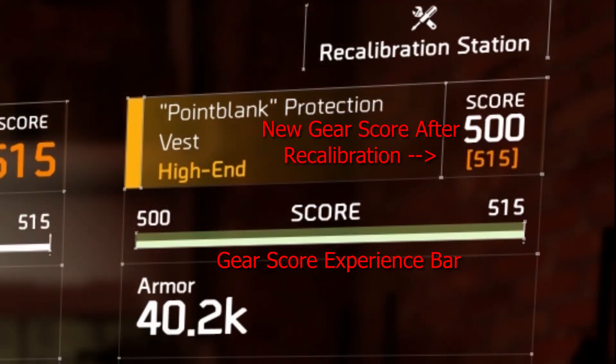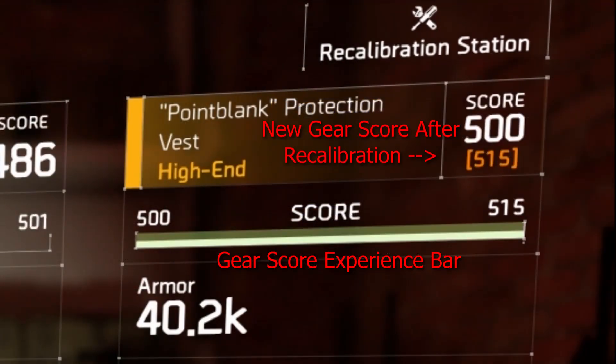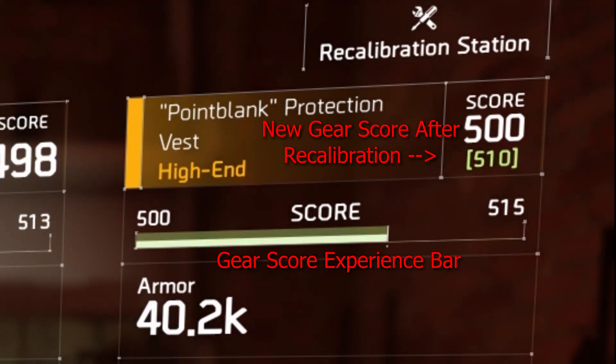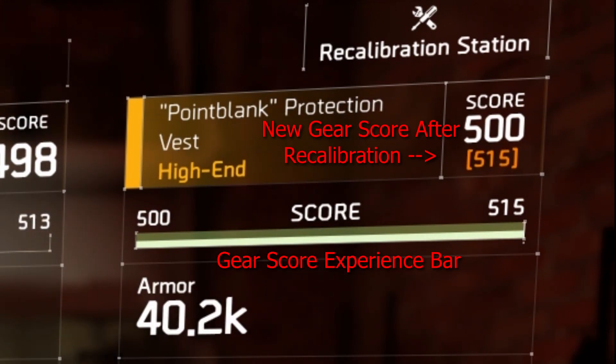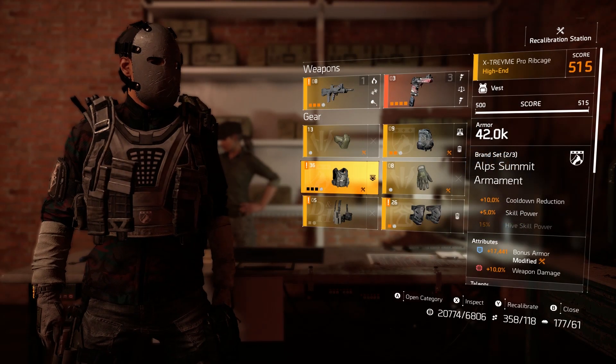Recalibration is also a great way to increase the gear score of certain items. If you recalibrate a blue stat with another blue stat of greater value, the gear score of the item you are recalibrating will increase. Currently you can only gain up to 15 extra gear score through recalibration, but that could change in later updates — you never know.